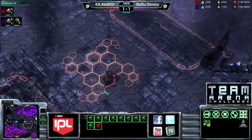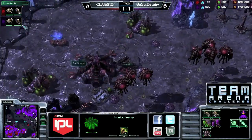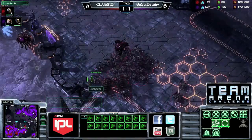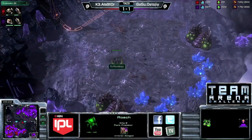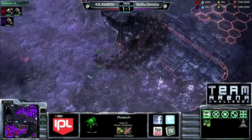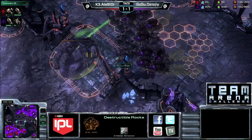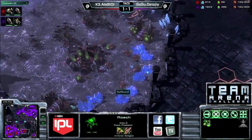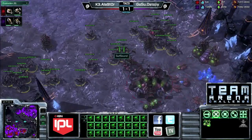It really shows you how valuable keeping infestors alive is — you don't have to spend the gas to replace them and you always have fungal growths when you need them. Alastor was in a lot of positions where he could have used fungal and just didn't have it because he lost those infestors early on. Alastor needs to transfer those drones to his fourth base. Supply is 184 to 129, Stoji with a huge advantage. Stoji had a couple of very nice engagements towards the end that swung things decisively in his favor.